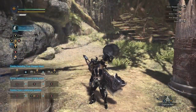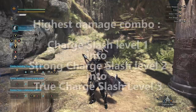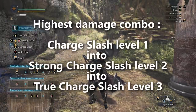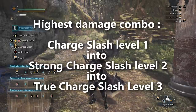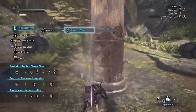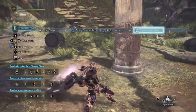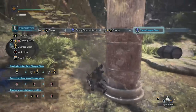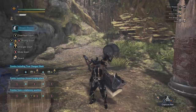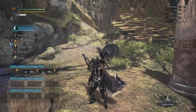I ran a series of frame tests on the greatsword and discovered the highest damage combo is the charge slash into strong charge slash into true charge slash. Each of those attacks can be charged up to different levels - they all have three levels. The results were that the charge slash should only go to level one, so you just let it out as fast as you can. The strong charge slash should go up to level two, and the true charge slash should go all the way up to level three.